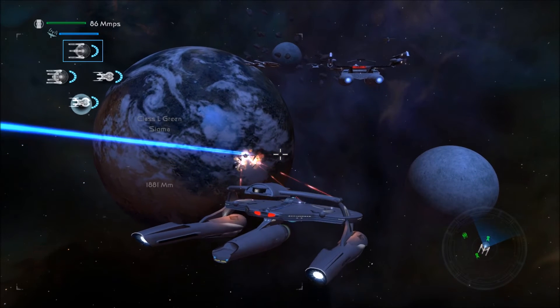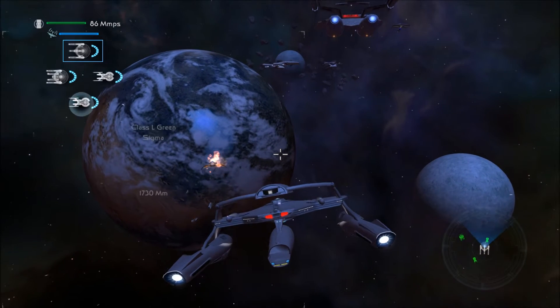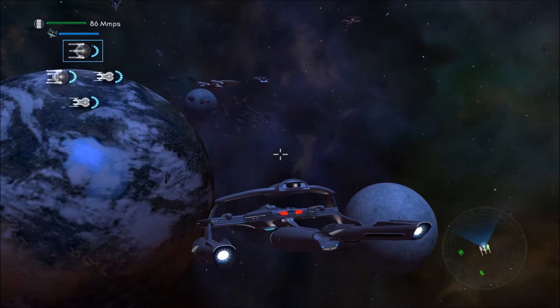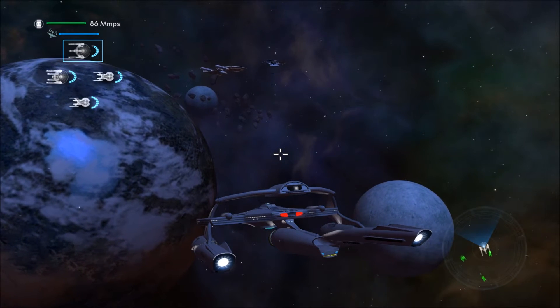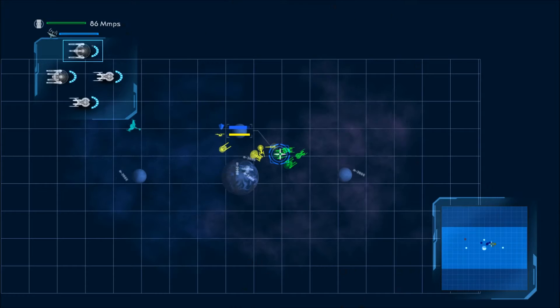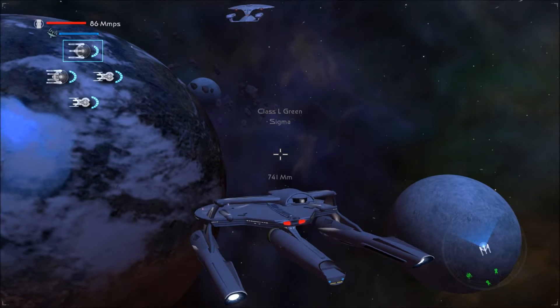Left-click is to fire phasers; right-click is to fire torpedoes. Those little red triangles mean that your torpedoes are locking on. The closer they are, the more likely it is that they will lock on. And if they're spinning, that means they will definitely lock on — so that's always good.